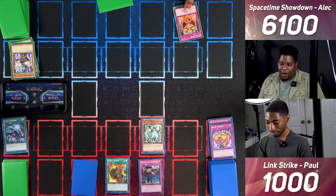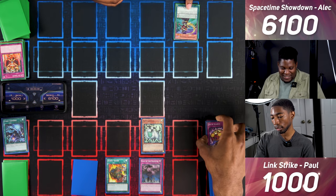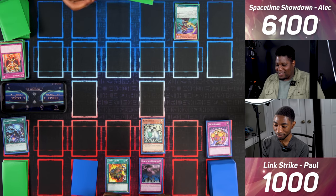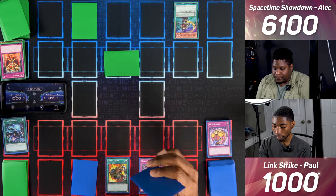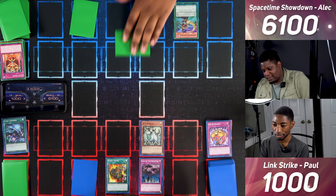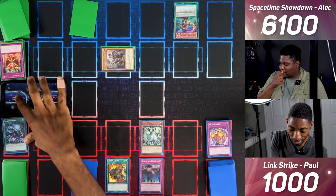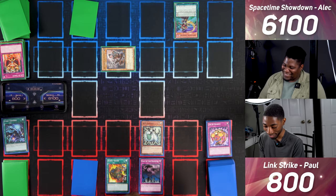On end phase I activate Jar of Greed to draw a card. I draw for turn and activate Timegazer Magician in the Pendulum Zone. Then I set one and set another card and end. I draw and enter battle — Ram Clowder attacks the set card. Please don't be Mystical Elf. It's Chamberlain of the Six Samurai — I can't afford this. I'm at 800. I set one card and pass.